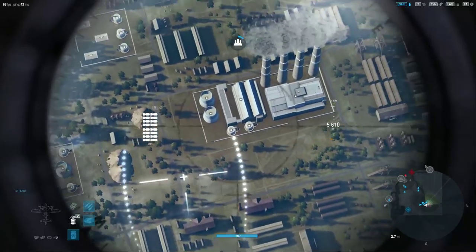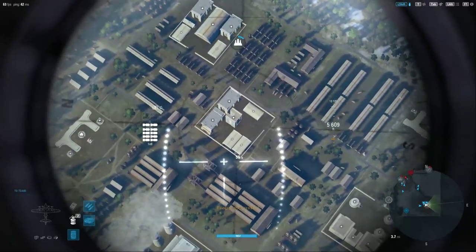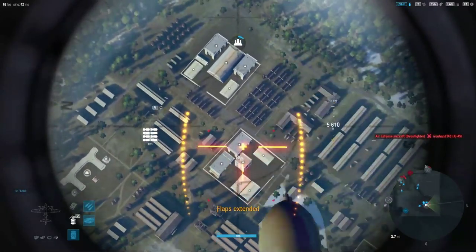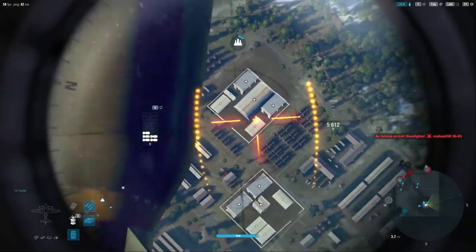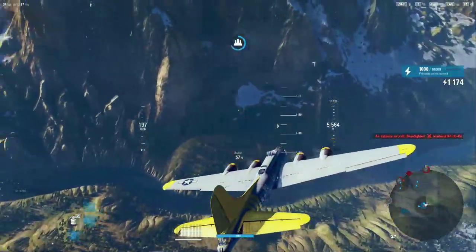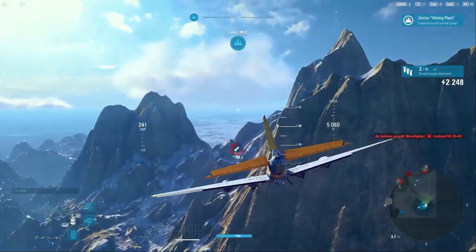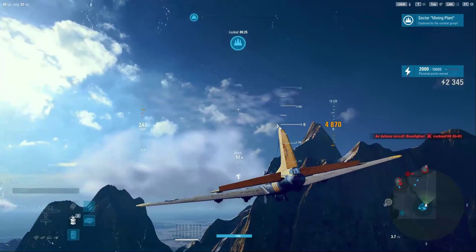I'm planning this strip of bombing: the first set of bombs across this mining facility, then the tail end of those bombs dropping here, and the last bit on this section. If you can take out the center structure and two additional sites, that should be enough to fully flip a mining plant.